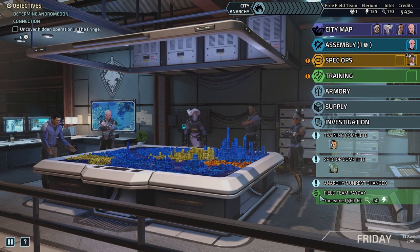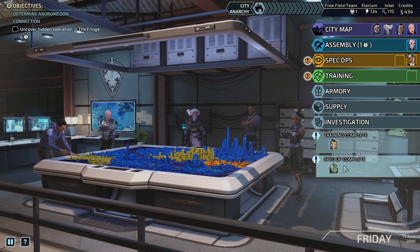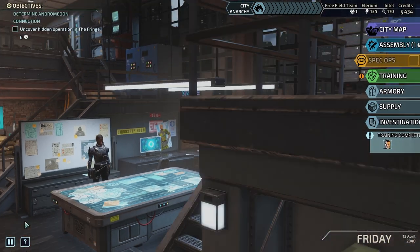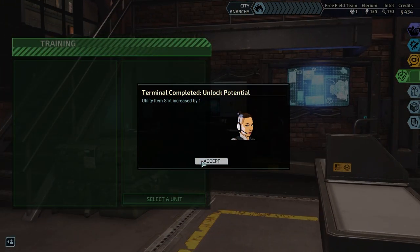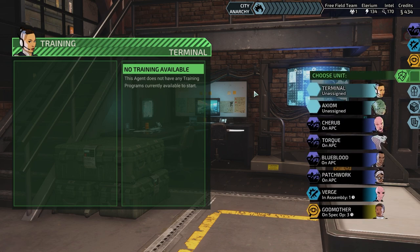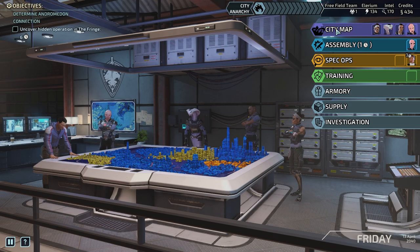Field Team Payday: we got 60 credits, 60 intel, and 50 Elyrium. Spec Ops complete — 65 extra intel, thank you very much. Got three more days on the recruitment drive. Training complete — utility item slot increased by one. No other trainings available for Axiom or Patchwork either.